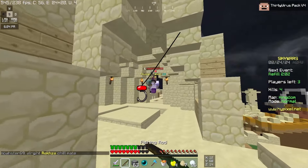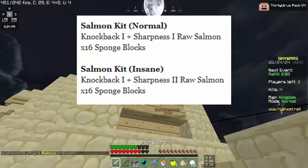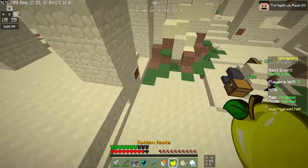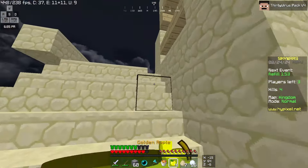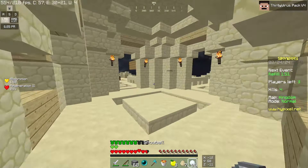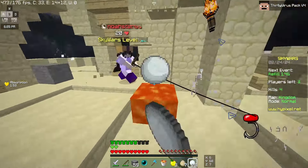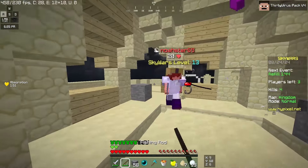Now it gives a raw salmon with a knockback enchantment and I think sharpness or something. It also gives sponges, so I guess it's kind of like a Russian kit now, but it's pretty useless in my opinion. That's good though, because I think it was time for the salmon meta to die — it's been way too long.